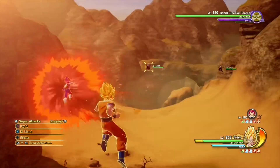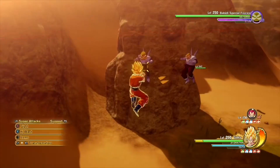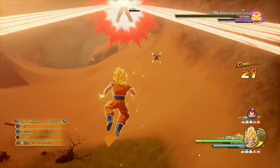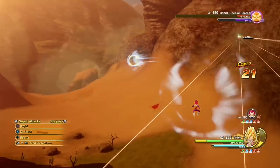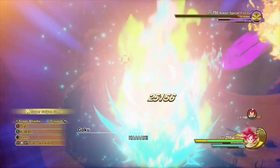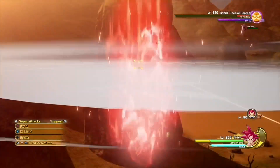The next thing on my list is the aura — please fix the power-up aura for Super Saiyan and Kaioken. I hate that it's blue; it bothers me to death. It should be yellow — stop making it blue. It's a color scheme you can fix. Now, they did do a good job with red, I really appreciate that, but the blue aura has got to go.